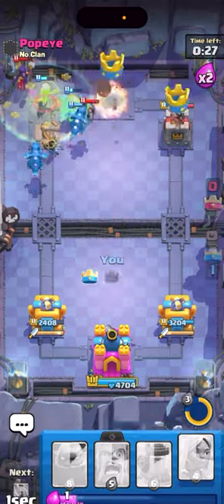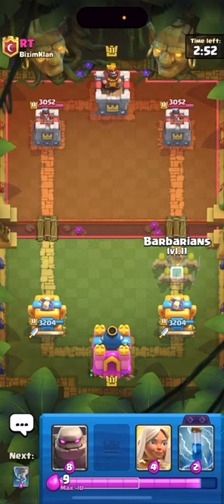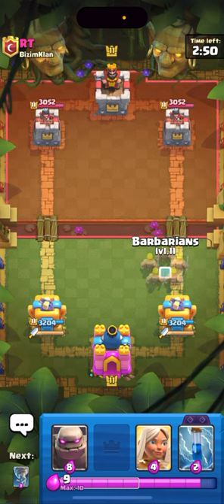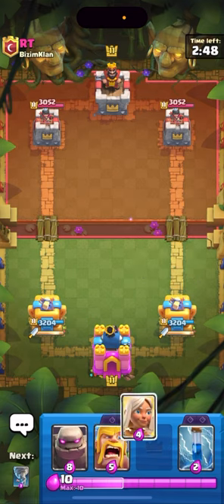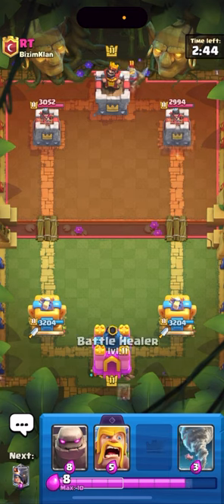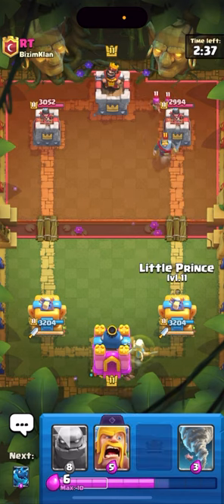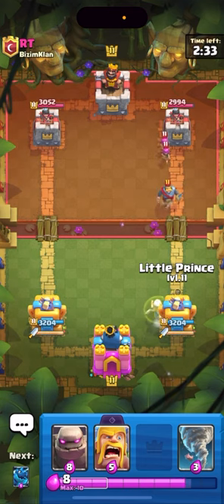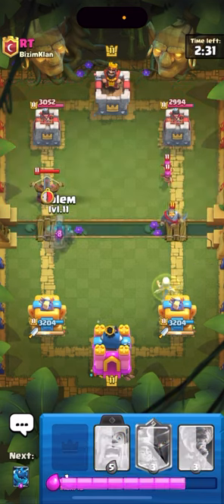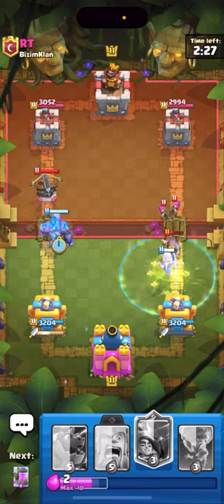We're in the next game against RT. I don't know what this dude's playing — that's the only issue with beatdown. I'm used to like 2-something cycle, this is just so difficult to play with. I don't know what to play, I'm just gonna Zap the tower. I don't know what playing passive means, I don't know how to do that. I'm gonna Healer in the back. Archers and Knight — I have no idea what he's playing. He plays an Expo so I'm just gonna Golem directly into it.